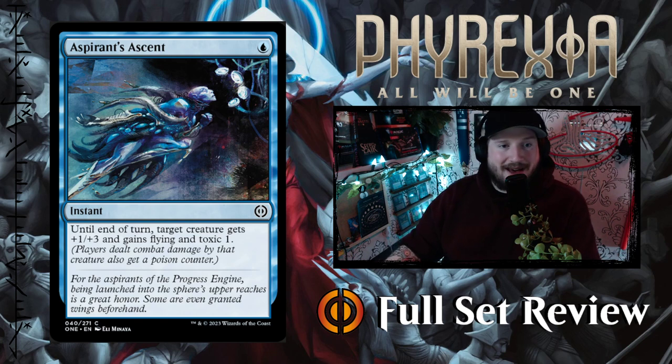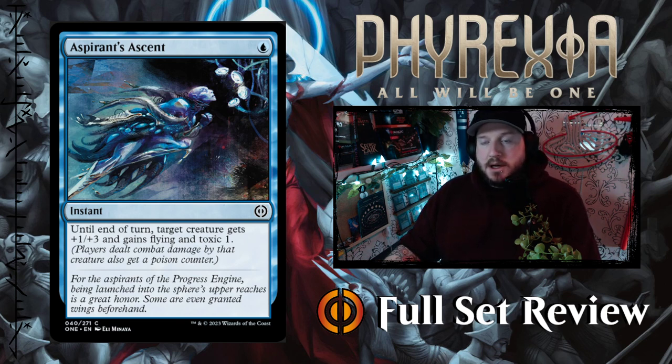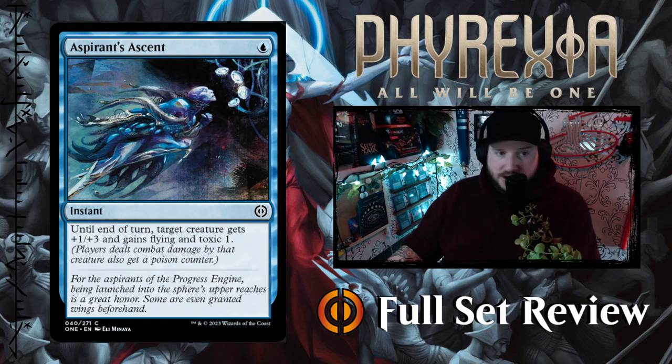First up we have Aspirant's Ascent — one blue for an instant. Until end of turn, target creature gets +1/+3, gains flying, and Toxic 1. This is going to be a massive card in both limited and constructed. It's going to replace Fading Hope in a lot of instances where something gets blocked and you just lift it up over top, add some toxic to your creature. I'm really glad it doesn't have hexproof, because then it would be absolutely busted.